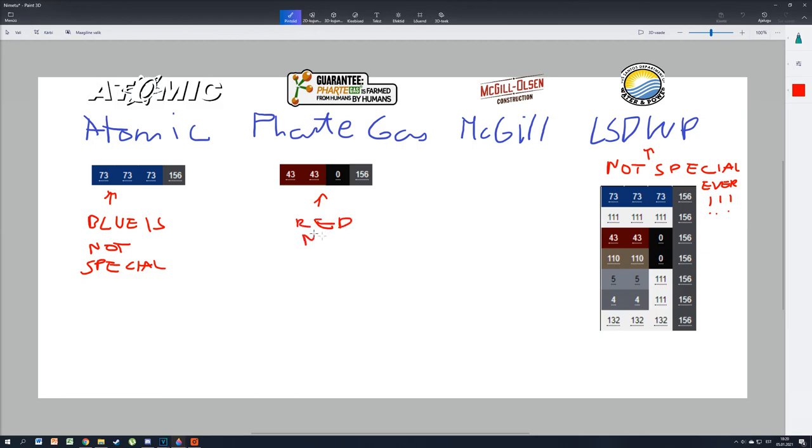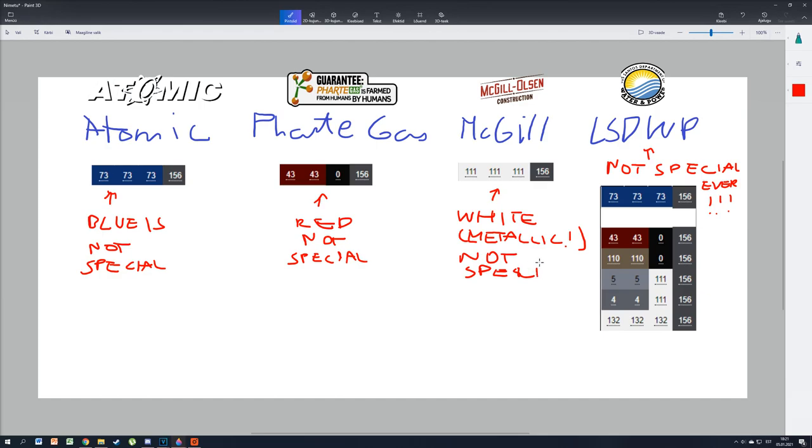Fartgas is scripted to only spawn in red color in free roam, which means any Fartgas van which is not red is special. McGill-Olsen can only be found in metallic white color from free roam, which means if you see something other than metallic white in the mission, you can steal it because it's special. That's a bit more difficult since there is also a worn white color available which is special for McGill-Olsen. However, it's near impossible to separate this from the metallic white variant, so I suggest avoiding the worn white McGill-Olsen van.